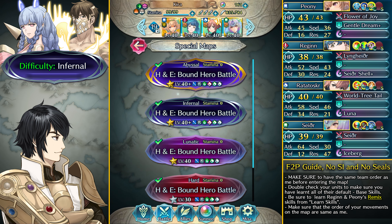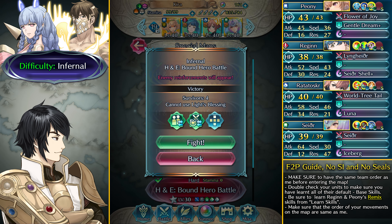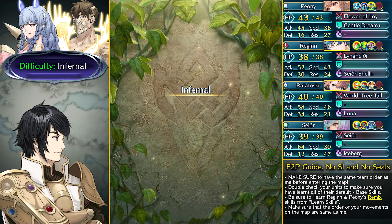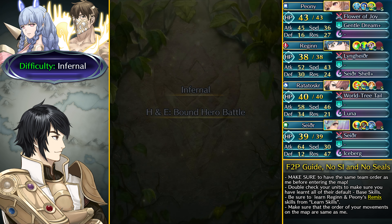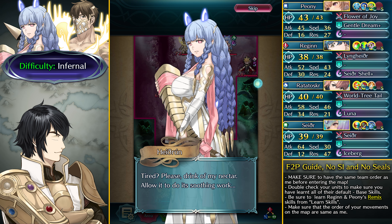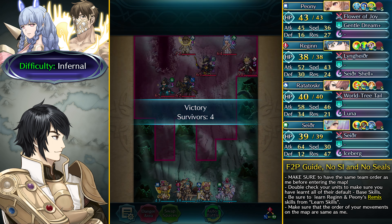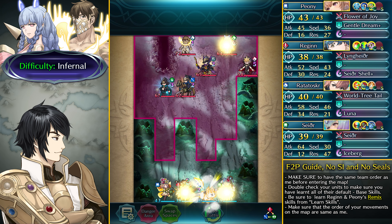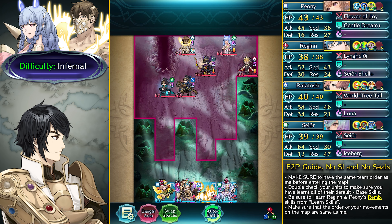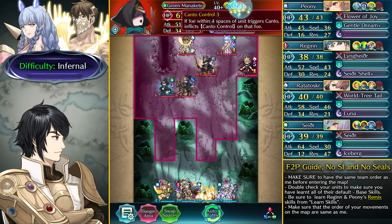You pretty much need to have the same unit order as me before entering the map because that can affect the AI movement. This map is definitely pretty challenging even on Infernal, and on Abyssal the inflated enemies are going to be really strong. Here we are on the Drizzle tree and there's a pretty anti-meta manakete with Harsh Command, high Dragon Wall, and Canto Control.